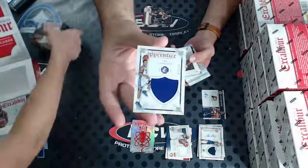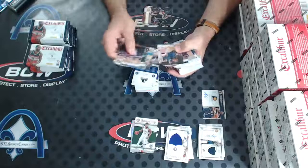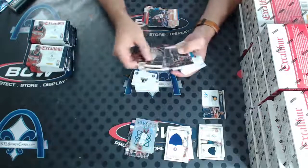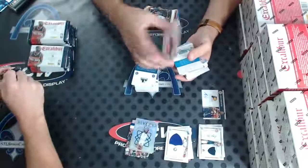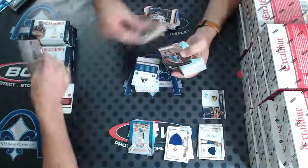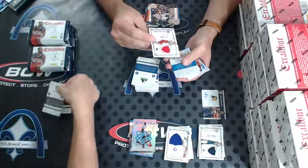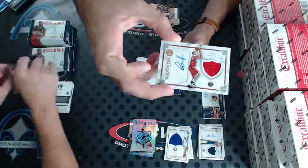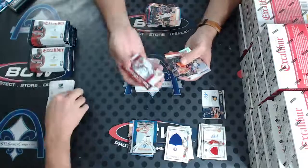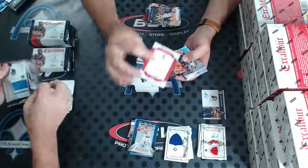Scalabrine numbered to 149 for the Kings. Allen to 199. Cheick Diallo for the Pelicans. To 149, Jamal Crawford for the Clippers. Jacob Poeltl for the Raptors — Jersey Auto of Toronto. Shane, doing you well. Numbered to 99, Damian Lillard for the Trail Blazers — six of only 10! Who's got the Hornets? A. Mueller — Kemba Walker Gold Crusade to 10. Two cards numbered to 10 already.